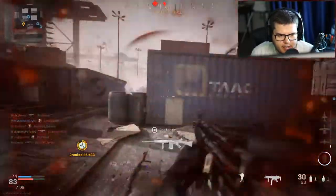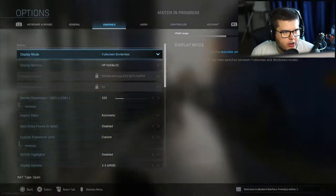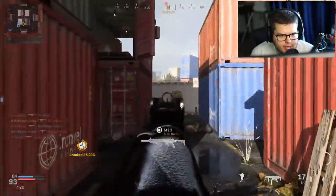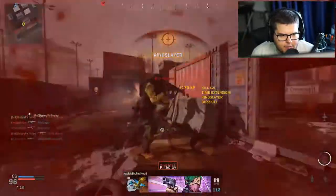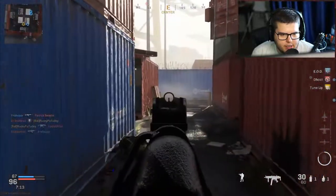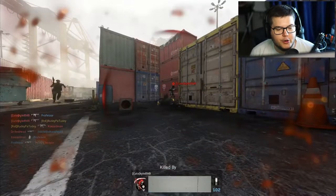Honestly, the independent aim down sight kind of sucks — I don't like it at all. When I aim in on affected it's the classic aim-in which is what I need. I know it's kind of like a jolt, but you know what, it's more like an action movie because in action movies the camera is always constantly changing. So if anything, this is more action-movie-like — you're welcome.